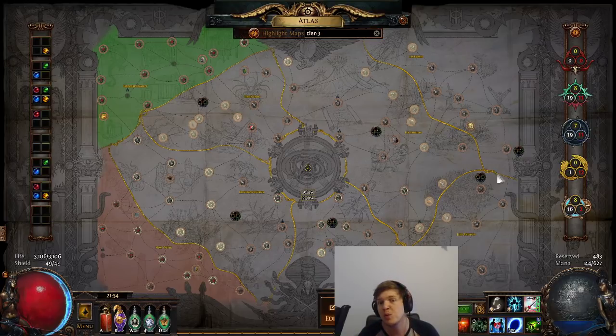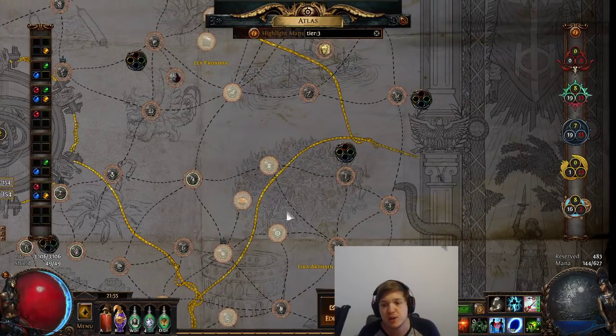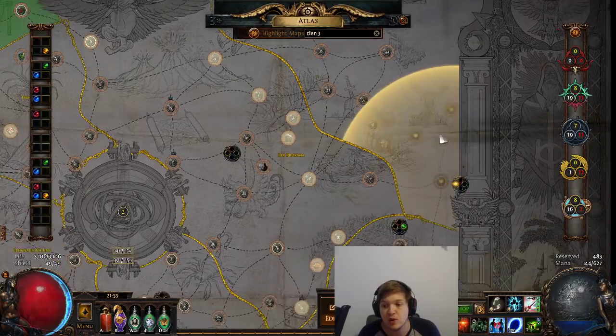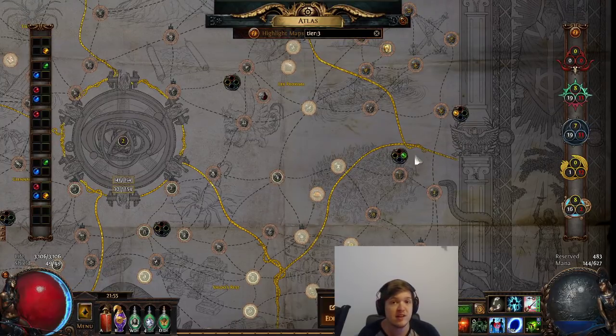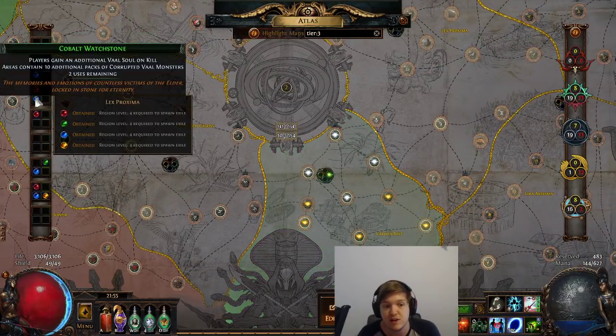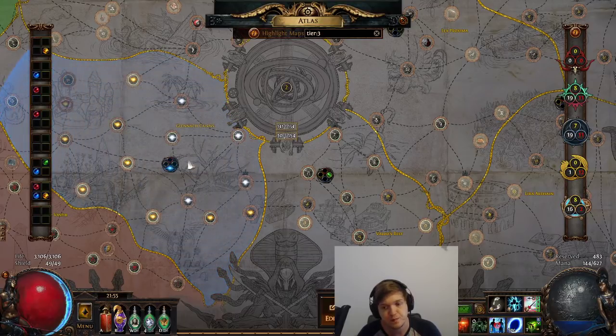At this point you're probably wondering what to do with your watch stones and where to socket them. Before you have all four you don't strictly need to socket them, but if you want to start building a yellow map pool you should consider it. I'd recommend socketing one of each color in different areas of the Atlas to get those areas up to yellow tier — this gives you a smooth ramp up through the tiers and helps you accumulate yellow maps, which is very important. With four areas at level one on the Atlas, you'll be in good shape.